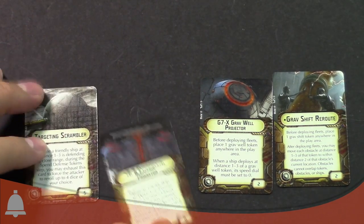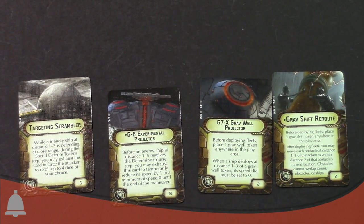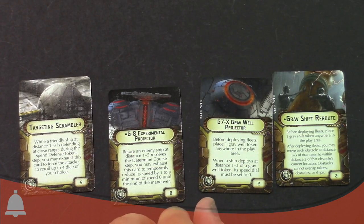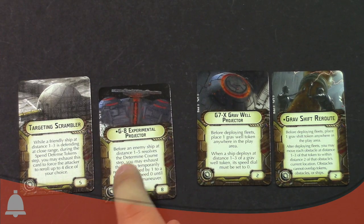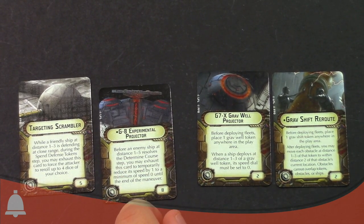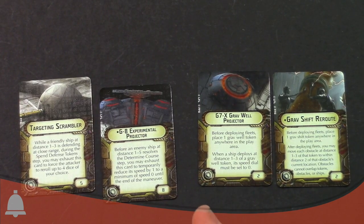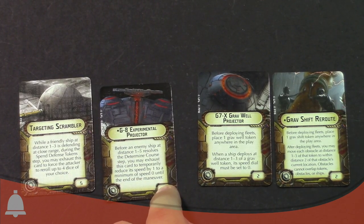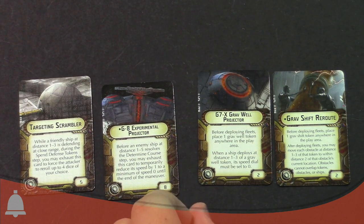So that's the Targeting Scrambler. What else? The Experimental Projector — the G8 — this is possibly the most exciting card in this set. It's the first time you're going to be able to stop an enemy ship from moving entirely. It is unique. Before an enemy ship at distance one through five resolves the determined course steps — before they actually move — I can exhaust this card to temporarily reduce its speed by one to a minimum of speed zero until the end of the maneuver.